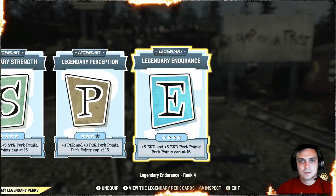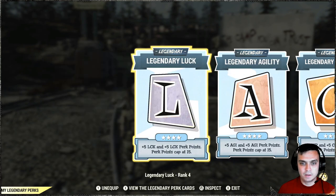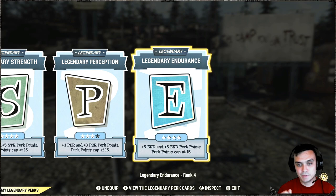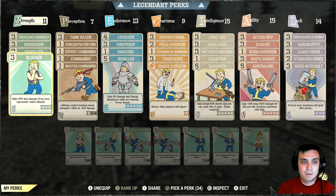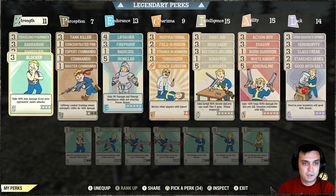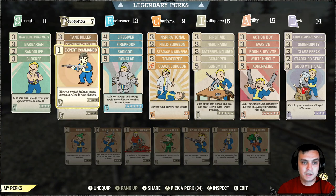My build — all of the legendary perks are topped with the SPECIAL cards. I'm looking forward to increasing my Perception to the maximum level. For double XP I usually remove endurance, lower my defense a little bit, and replace it with intelligence to maximize XP gain. In Strength I have Traveling Pharmacy, Barbarian for defense, Bandolier for ammo carry weight, Blocker as a defensive perk, Tank Killer for more damage, Concentrated Fire for headshots — just one star — and Commando.